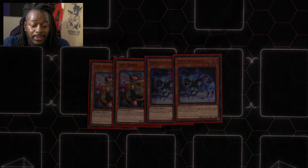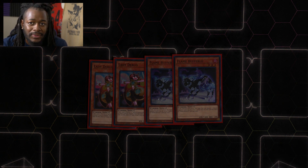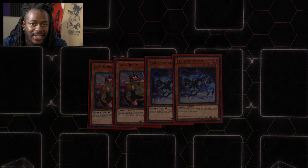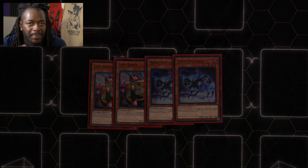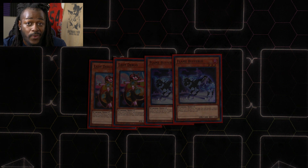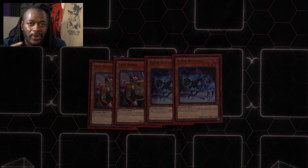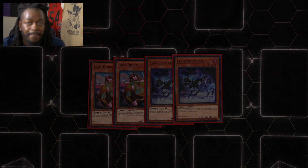I play two copies of Lady Debug and two copies of Cyberse Bufferlo as our normal summons. I only play four, though in typical deck building you want at least five normal summons. Foxy acts as my fifth pseudo-normal summon and extender. I play two-and-two because after resolving one Lady Debug, additional copies become less important. Similarly, Cyberse Bufferlo is amazing but after drawing and discarding so many Cyberse monsters you sometimes don't want to do that. Lady Debug finds specific Salamangreat or Cyberse monsters, while Bufferlo gets resources to hand.